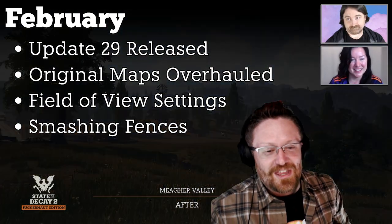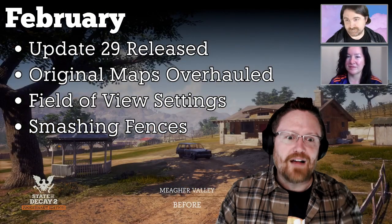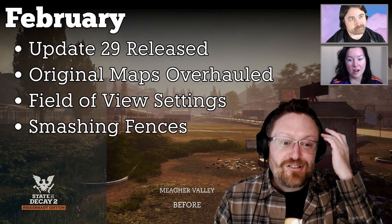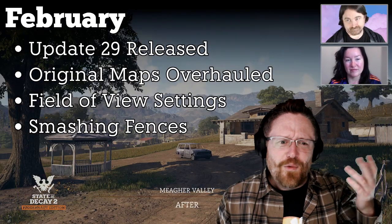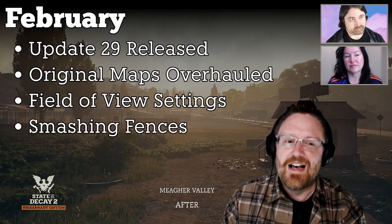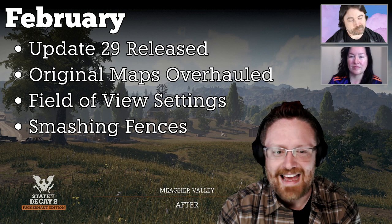One of my favorite features from that update was smashing fences with heavy weapons. People were swinging their big sledgehammers at wooden fences and the fences weren't reacting at all — so we fixed that. It's a good reminder: I was playing on my personal stream today and realized that plague territory hasn't been in the game forever. We shipped the game for years without that feature, and now it feels like part and parcel of the experience. That's what happens — it's good to do these year-in-review sessions because once something gets into the game, you forget that somebody worked hard on adding it long after release.